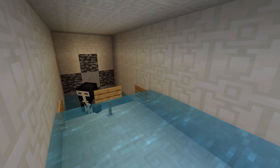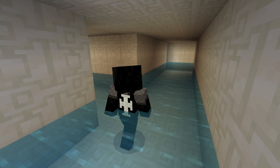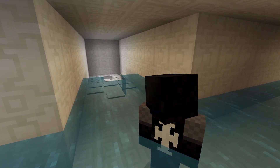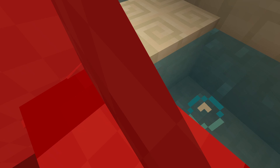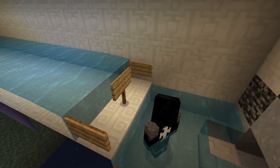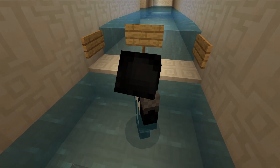Right now he's looking down that hole — it just leads to the void. He's now into the pool rooms. If you do fall, it activates a command block that teleports you back to the very start of the pool rooms.